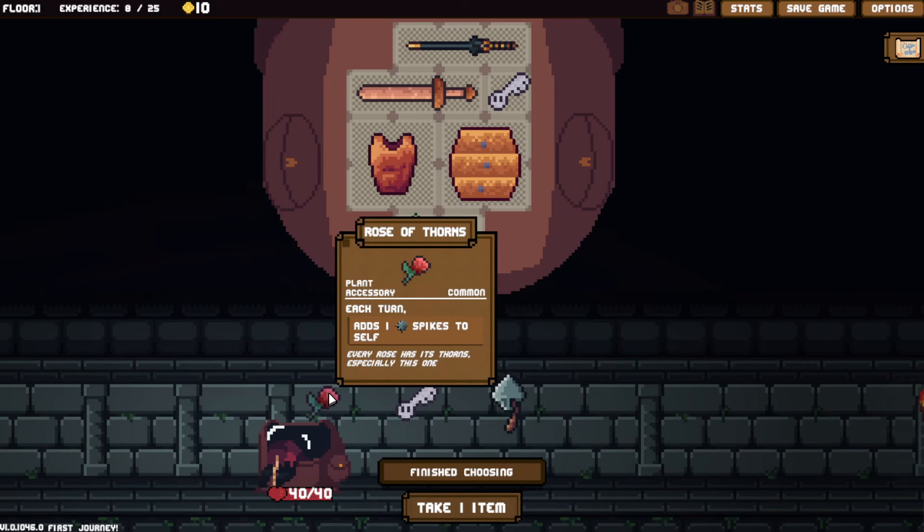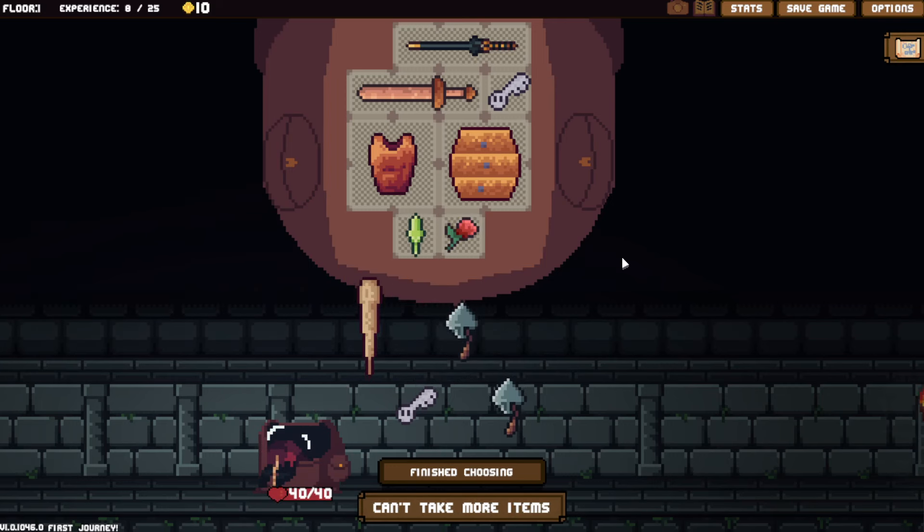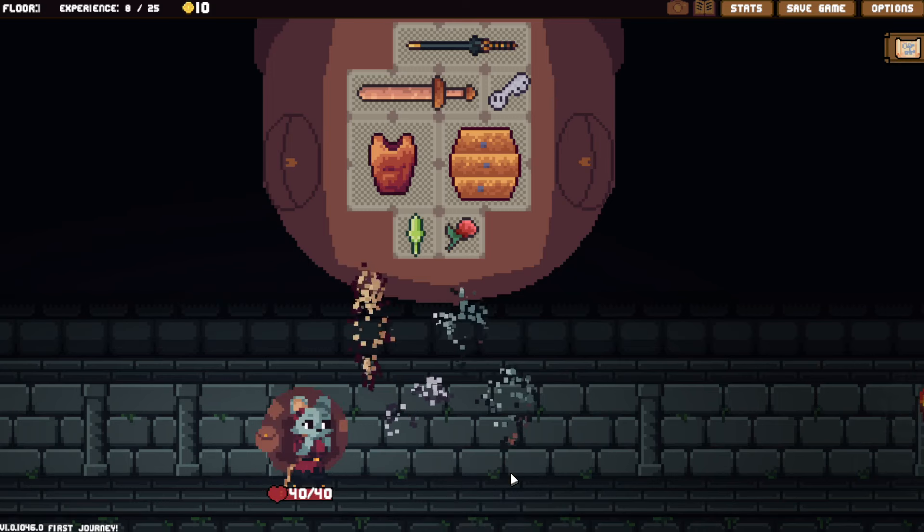Should I do this? Every rose has its thorns, especially this one. Each turn it's like an accessory — that's one spike. Do it! Finish choosing, let's go on.